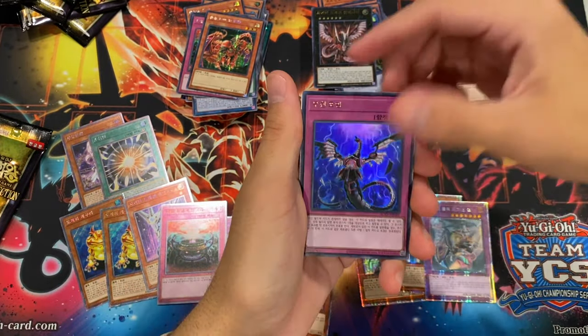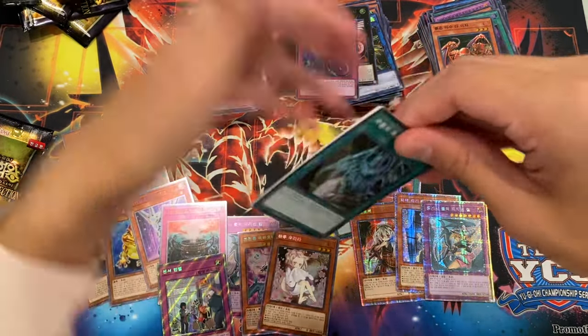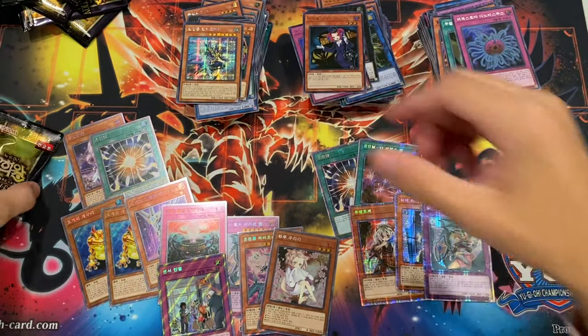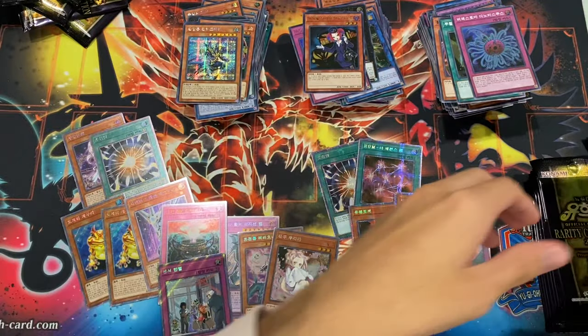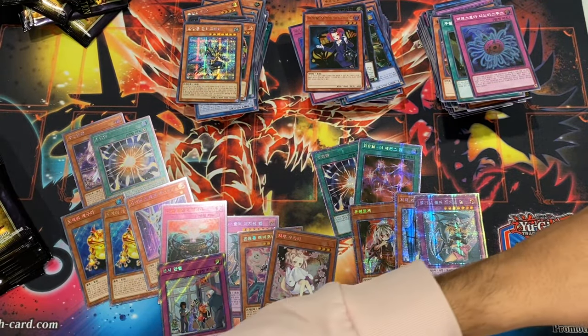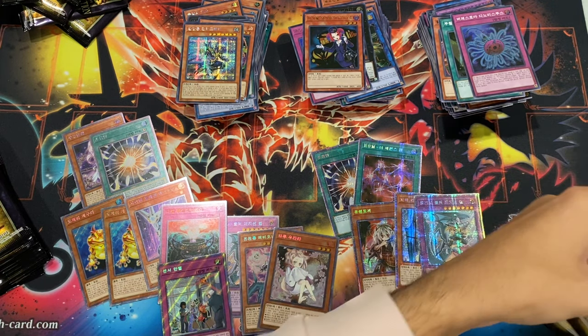Foolish Burial Goods, Grand Maju, and Impermanence — and an extra secret There Can Only Be One. Turn of the Dragon Lords, Dynamiscus, Tour Guide, and Phantasm. We still have two boxes left — we really have no need to open them but still, we'll go for the extra secrets and the prismatics, because maybe we get another one. Let's see what we can get.